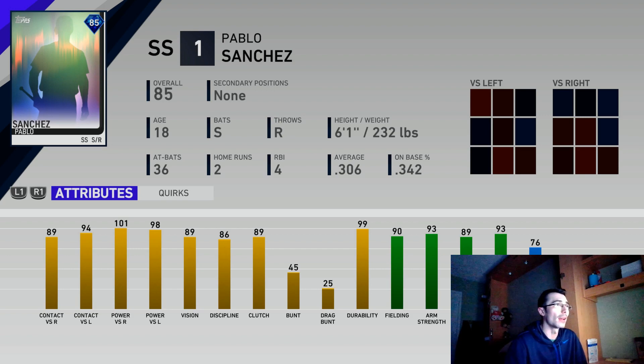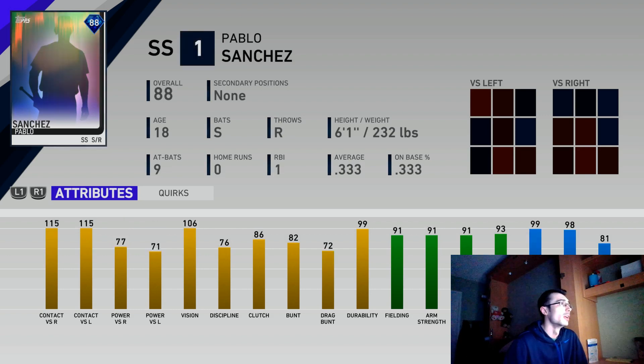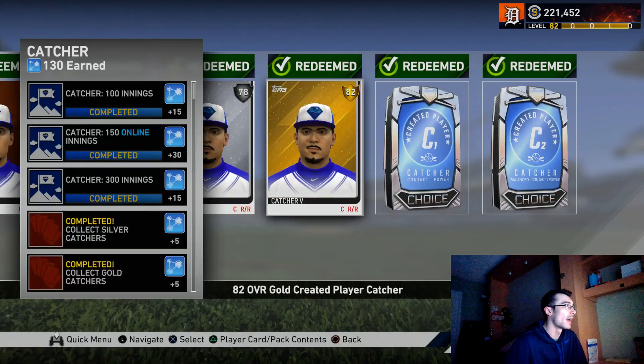If you unlock the power shortstop at 85 diamond, here are his stats after adding the equipment from the previous screenshot. You can go into the game under player stats to check your creative player's attributes. This is the contact focus build — as you can see, very similar to Roberto Alomar. I use a natural switch-hitter swing with Aldeberto Mondesi. I'll talk about animations and swing types later on, but this is a solid all-around player with really good stats.